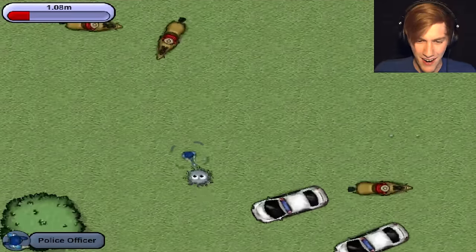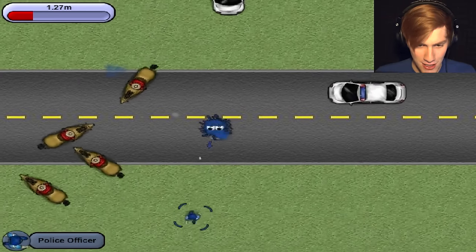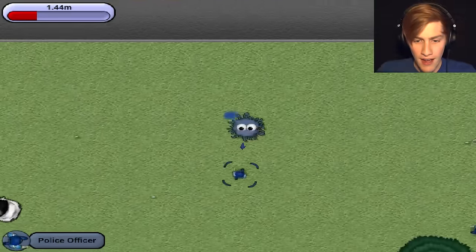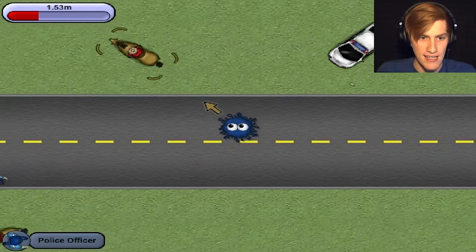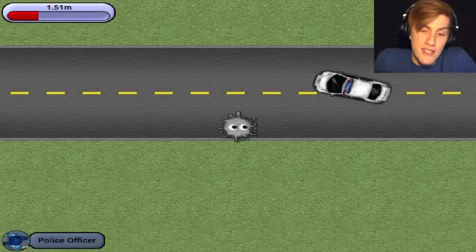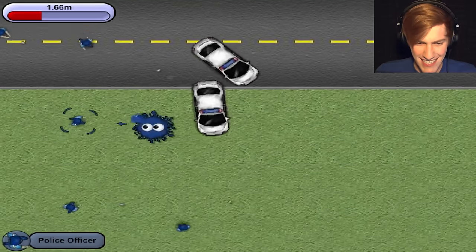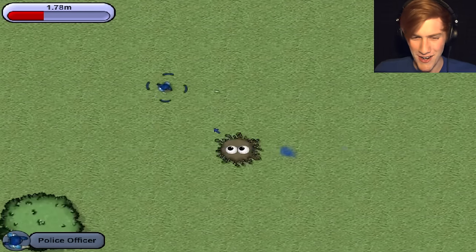We're just going to eat all these cops and it's going to be delicious — they taste like donuts and coffee, so I guess it's not too bad. I really want to eat one of the Mounties on the horse. I just figured out that anytime you run into something that's bigger than you — whether it's a car or a horse — you lose a little bit of your size. In the top left corner you can see what my size is. If I get hit by a car, I lose 0.03 of a meter. Also, I can eat horses now! We're going to eat all the Mounties.